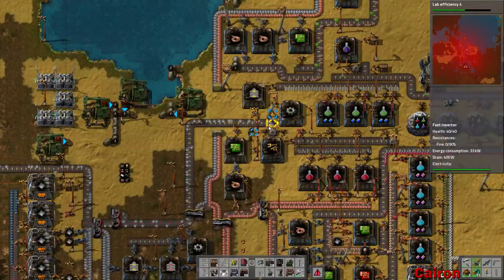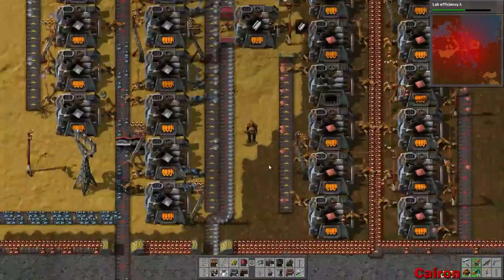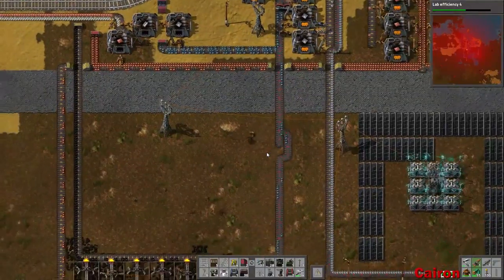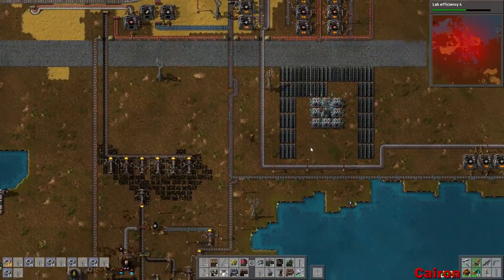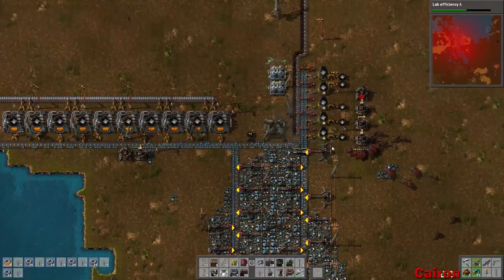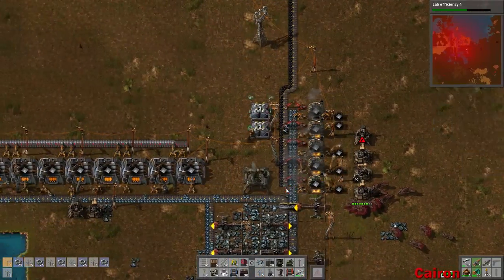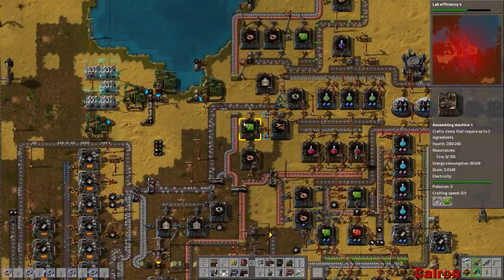Let's get a couple more mining drills in place. Our lab efficiency is doing pretty good. Let's make a bunch of those because we are definitely going to need them. We could honestly get rid of these guys - they're not very efficient. Or we could upgrade them. You know what, we have these - there we go. How long does it keep those there? Probably to the end of the series, just because I like having that little side supply when I think we're running out - we always have just a little bit more.